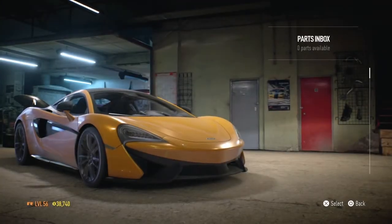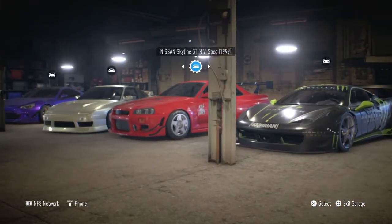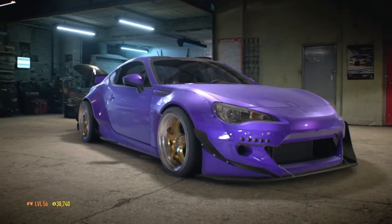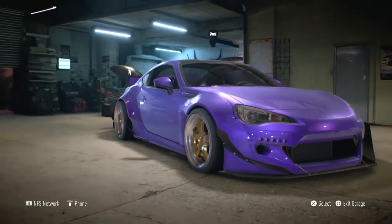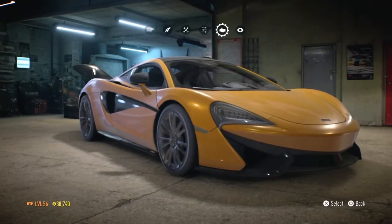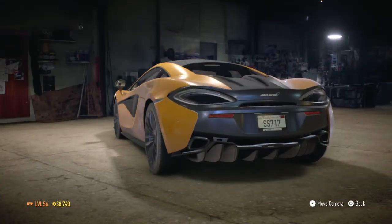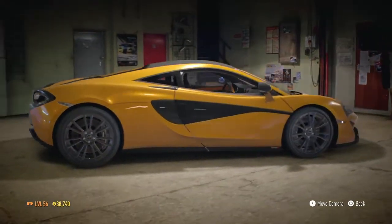I got a 570s to recreate Street Speed 717's actual 570s in real life. I don't think that car in real life has the canards, but yeah, as you can see I named it and the plates say SS 717.